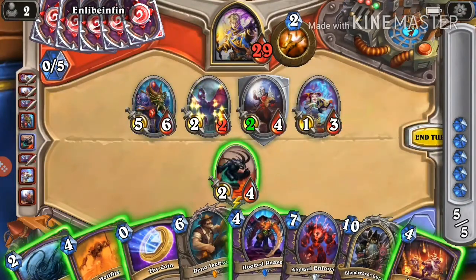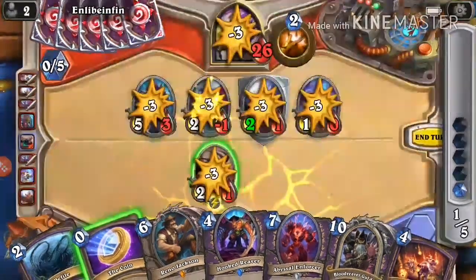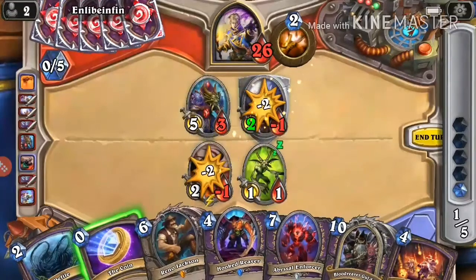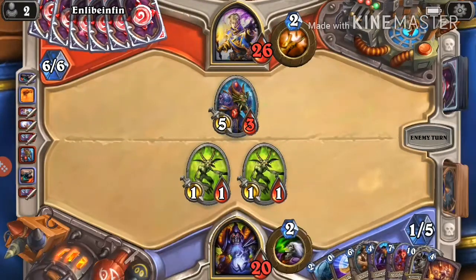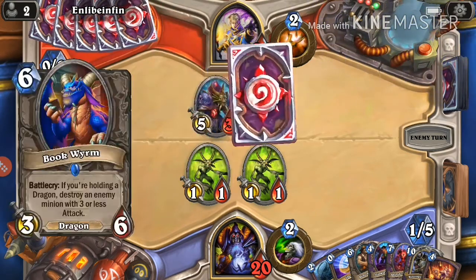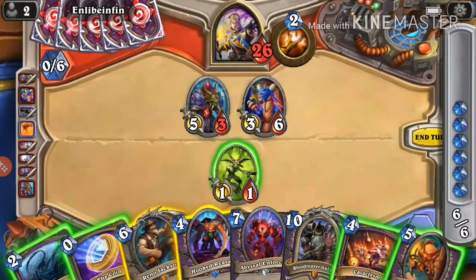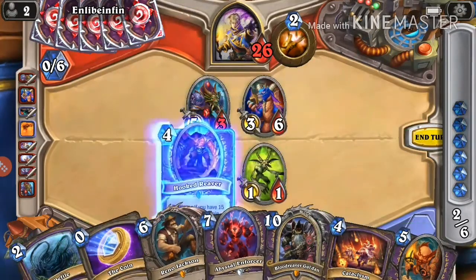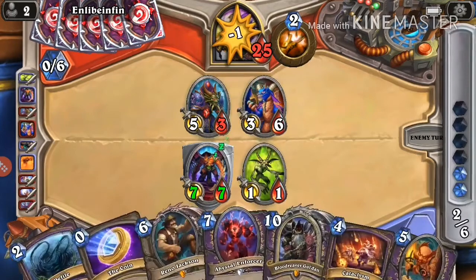We drew Cataclysm. The play here should be Hellfire — let's go, kill this. It's a chicken — not exactly a great target for that card, but we'll go ahead and play Hooked Reaver. It's basically Warlock's version of the four mana 7/7. When that card came out for Shaman it was really good, and this doesn't even have the drawback of Overload, so it's even better.